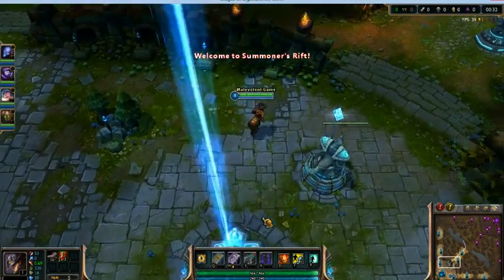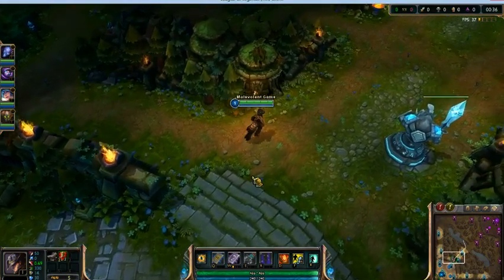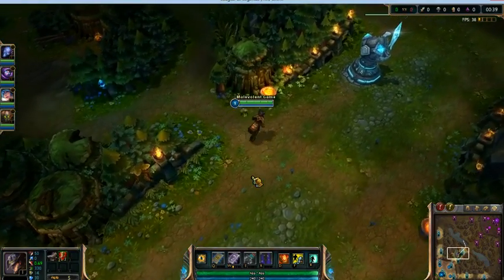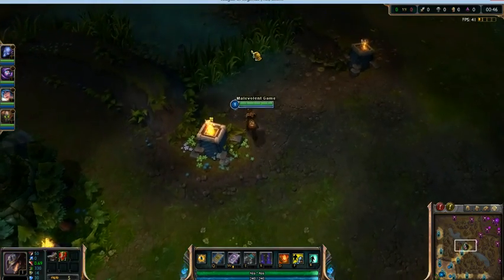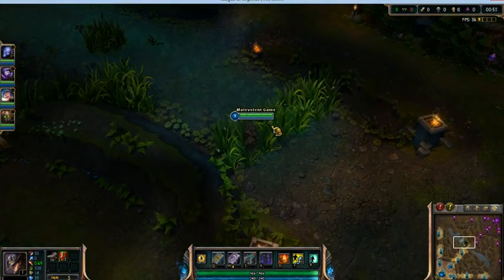Welcome back to Let's Play League of Legends. I'm your host, Malevolent Game, playing as Twisted Fate once again, but trying out a different build. I was told he's not just a magic attacker, so why don't you build some physical attack on him? So that's what we're going to do.